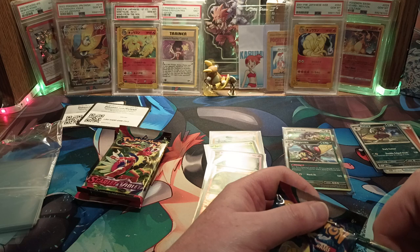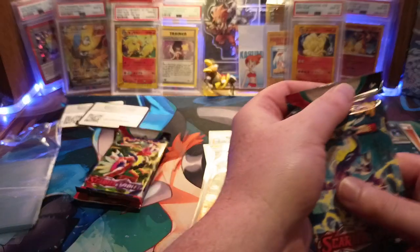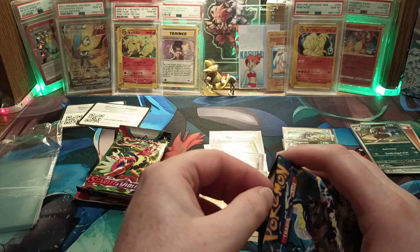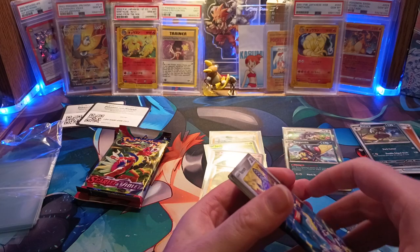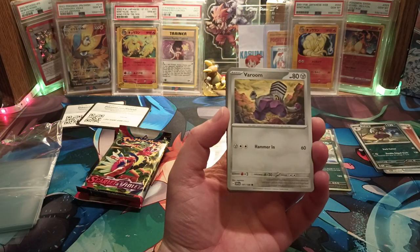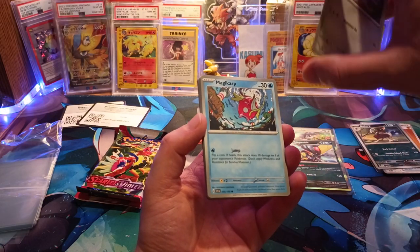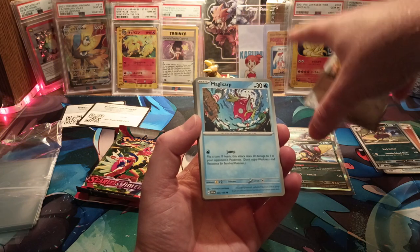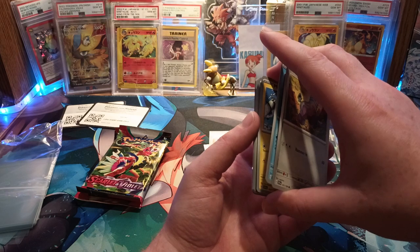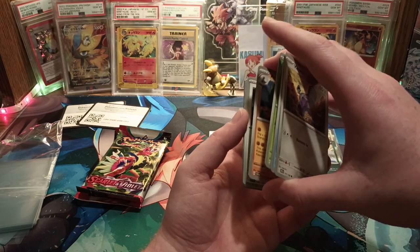We bought a $700 Pokemon sticker card lot from TCA Gaming, and he sent me an autograph on a Misty card — I've been trying to get his autograph for over a year, guys, and we finally got one. It'll get graded. Once graded, it'll go up, because I don't want sunlight or any light on it until it's in a protective case.